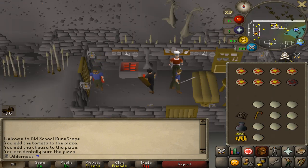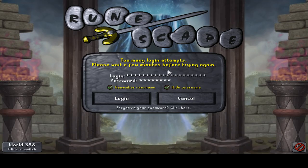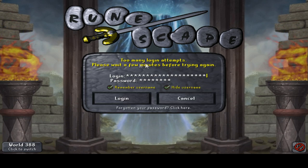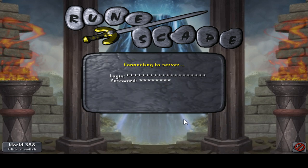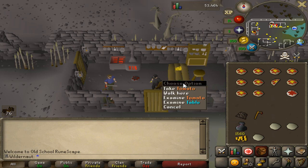The last seven in a row have been burnt pizzas, and I just accidentally ate half of one. The one bad thing about hopping worlds is you get the 'too many login attempts' screen — it happens when you switch worlds too many times, limiting you to about 15 world hops in a certain timeframe. When I get that screen I'm probably just going to do some fishing nearby to stall some time.